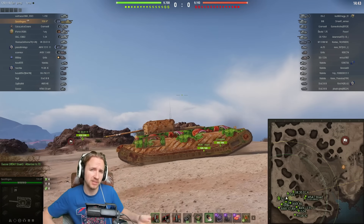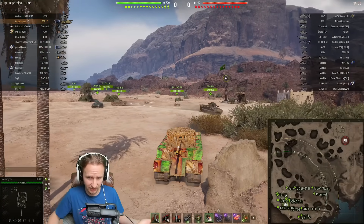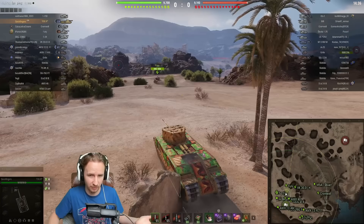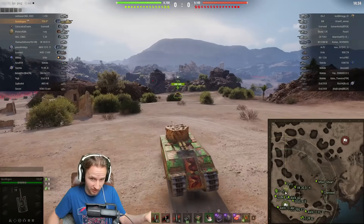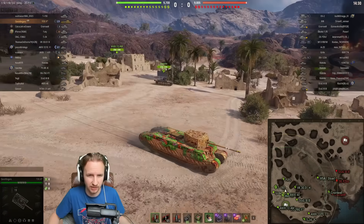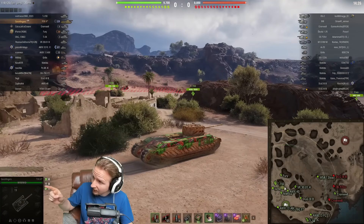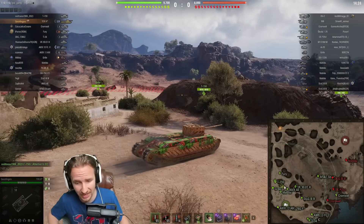This is probably the most healthy tank, tier for tier, in the game. When you take a look to see how many hit points other tier 6 tanks have, there aren't that many on my team. The Fury's got 840, the T-150 has 1,070. I'm packing big boy hit points at 1,810.